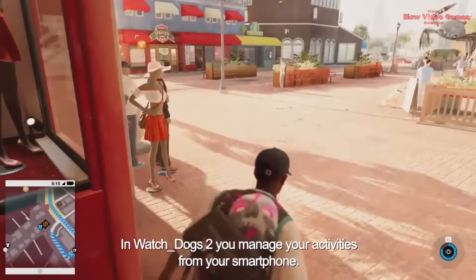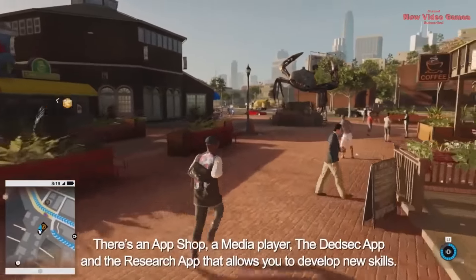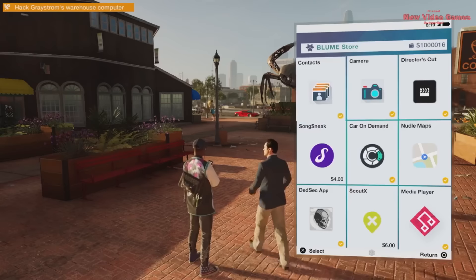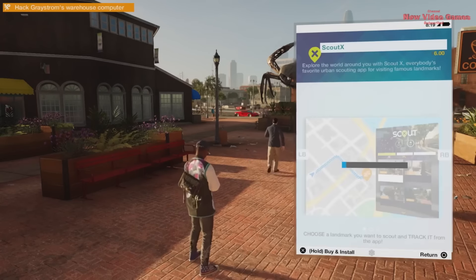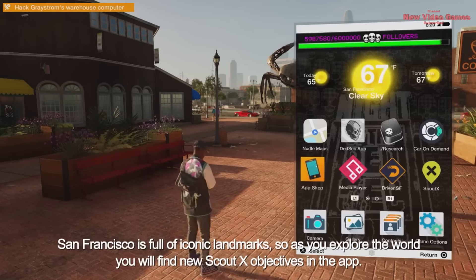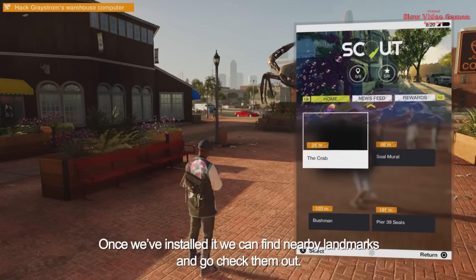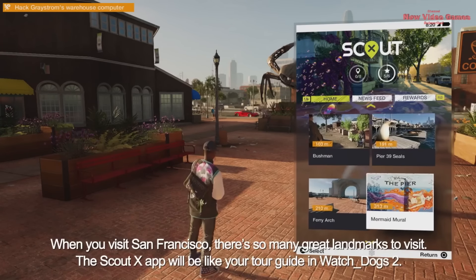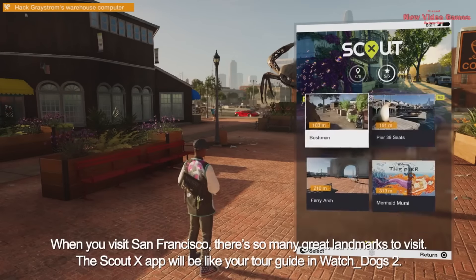In Watch Dogs 2, you manage your activities from your smartphone. There's an app shop, a media player, the DedSec app, and a research app that allows you to develop new skills. Let's take a look in the app shop to find the Scout X app. San Francisco is full of iconic landmarks, so as you explore the world you'll find new Scout X objectives in the app. Once installed, we can find nearby landmarks and go check them out. The Scout X app will be like your tour guide in Watch Dogs 2.